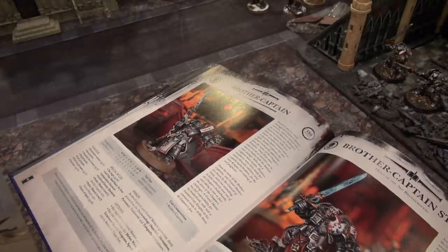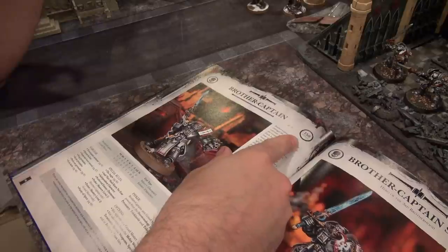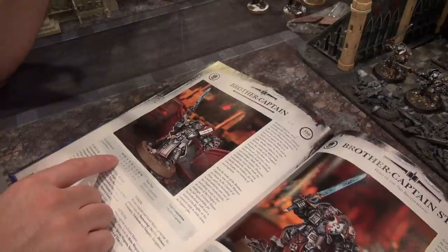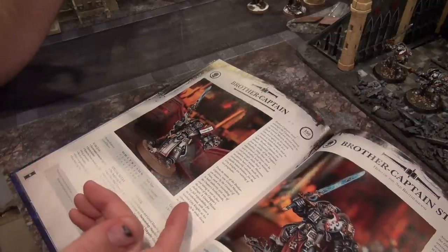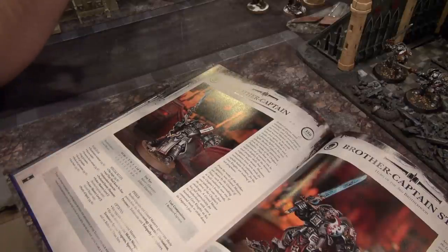The Brother Captain comes with Terminator armor, storm bolter, Nemesis force sword, frag, krak, and psyk-out grenades, and Iron Halo, giving him a 4-up invulnerable. He's fearless, has Preferred Enemy: Daemons, and is Psyker Level 1 — or Level 2 for the Grandmaster. At 150 points base, or 185 upgraded, he's basically a Space Marine Librarian but with three wounds and better weapon skill, so on that level it's not terrible.